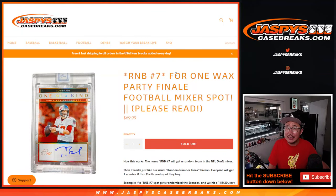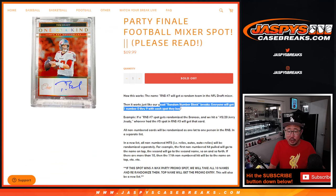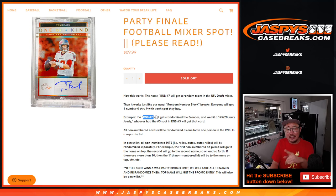Hi everybody. Joe for Jaspi's CaseRigs.com coming at you with random number block number seven, which represents one spot in the NFL mixer. So it works just like our number block break — if RNB seven gets randomized, it'll be randomized a team. For example, it could get randomized the Broncos, and then it'll work just like our number block break, but just for that one team.